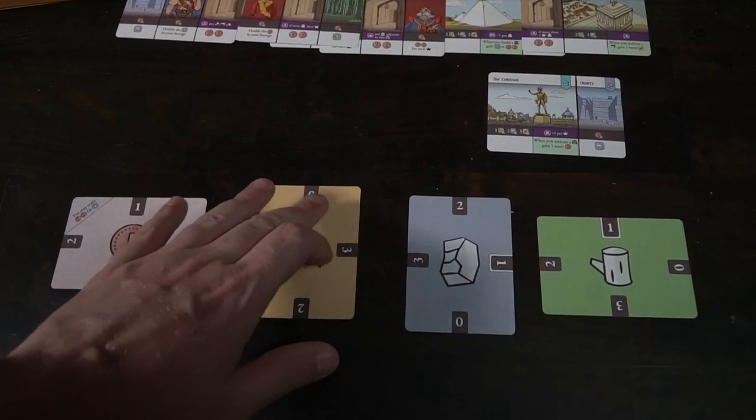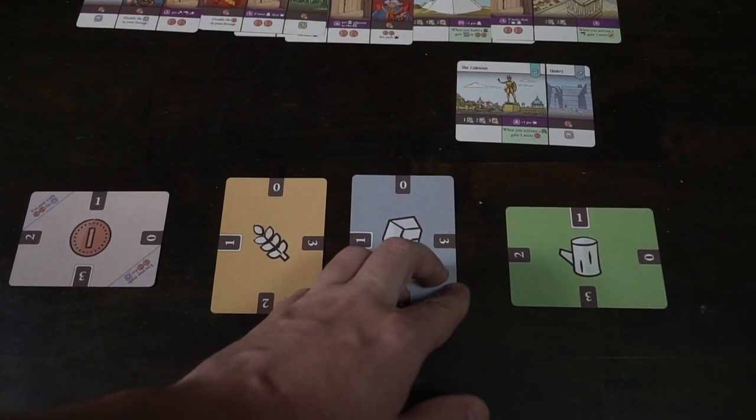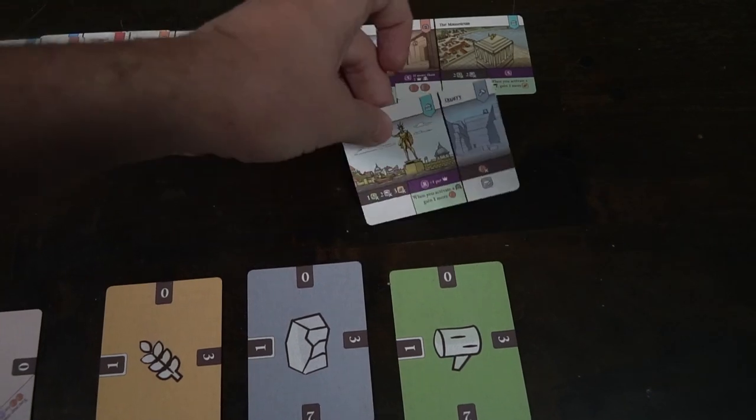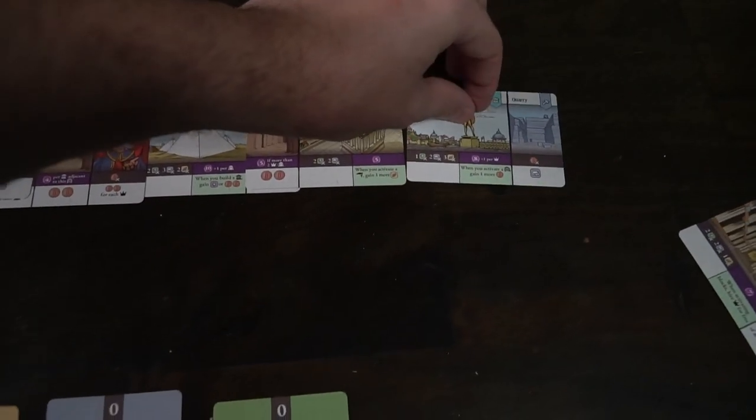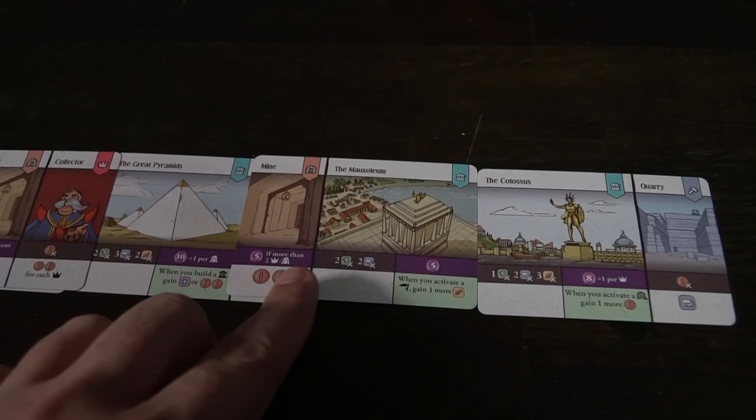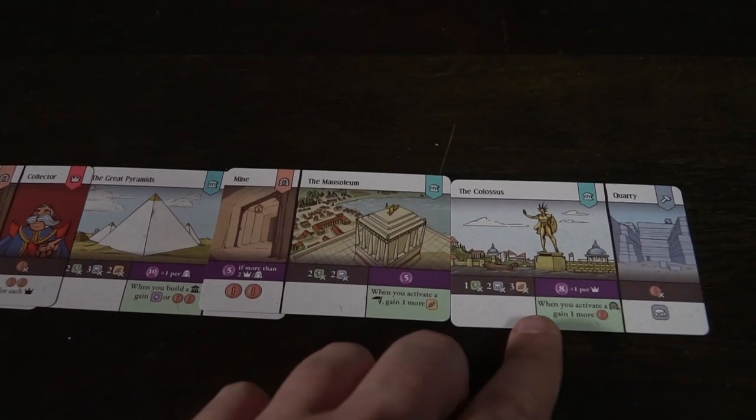Eventually the decks are going to run out, and when they do you'll just play with whatever is left until there is nothing left on the field, at which point you'll score the top area where you've been building from left to right and count up how many points you have. How many points you have determines how well you did. On the back of the rulebook there's a ranking system — the best you can do is 70 plus, and the worst is 0 to 49. And that's basically the game Ancient Realm.